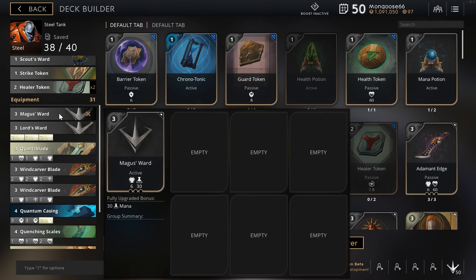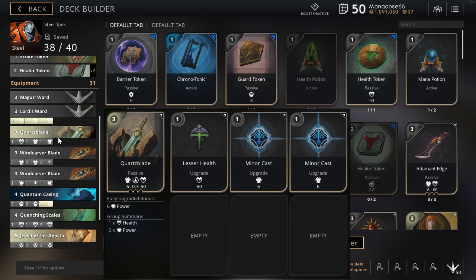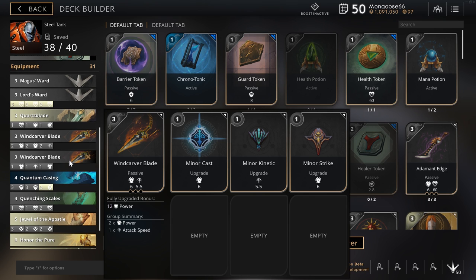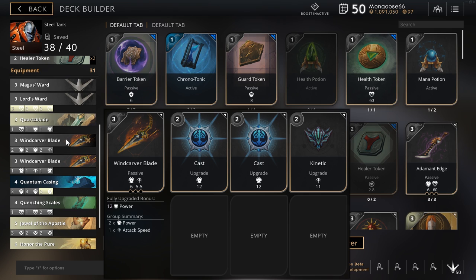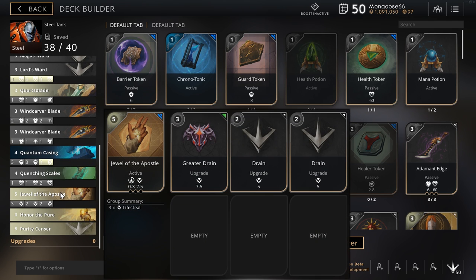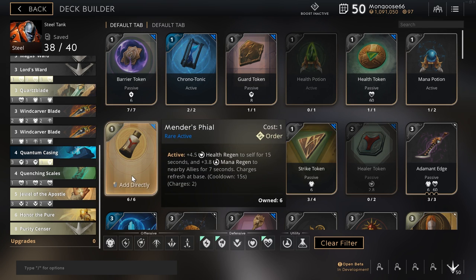I use a Magus Ward for my dummy ward — it doesn't matter what ward you use, as long as you don't put any upgrades in it, it's a dummy ward. For early game I have a Quartz Blade with one lesser health and two lesser powers, and a Wind Carver Blade with two lesser powers and one lesser kinetic. I dump those and pick up a Wind Carver Blade with two powers and one kinetic, a Quantum Casing with three greater guards, and a Jewel of the Apostle — I usually put a greater drain and two drains in it. The drain gives you a little health regen from life steal, which helps more than you'd think.